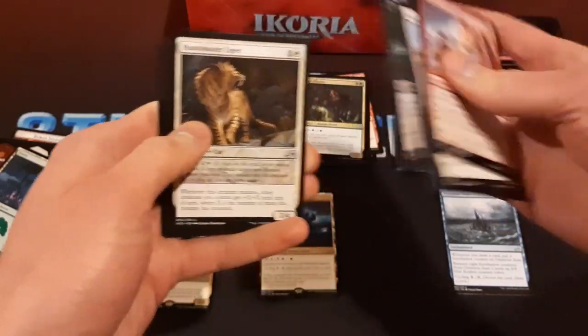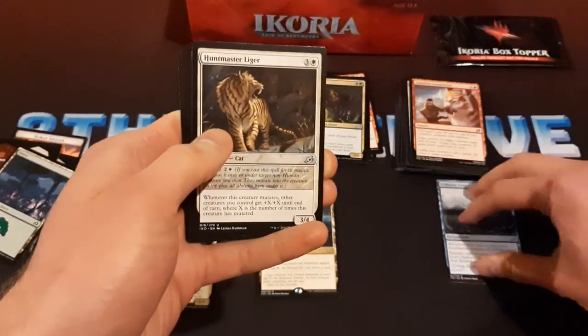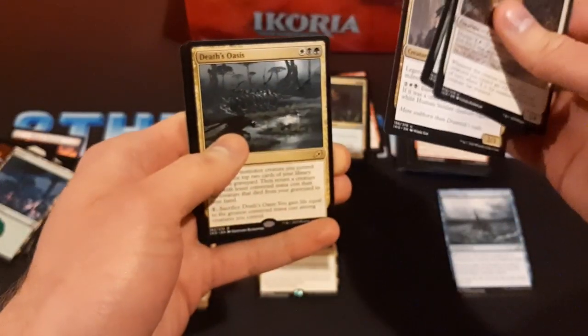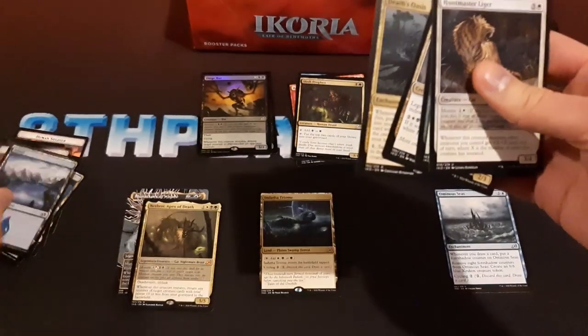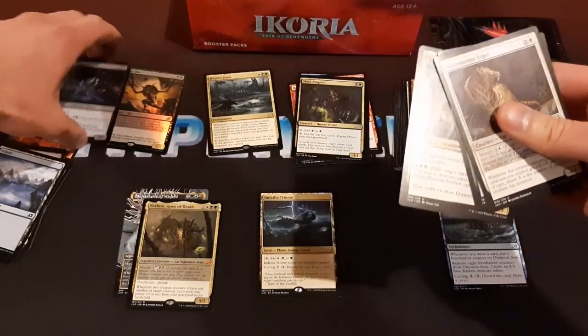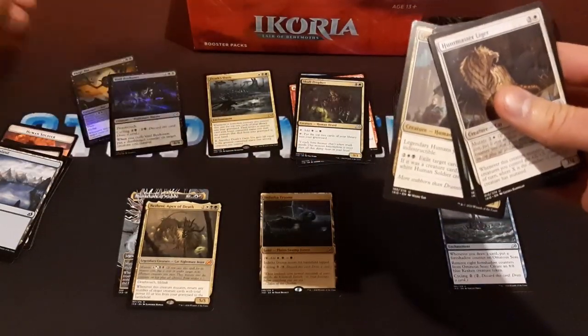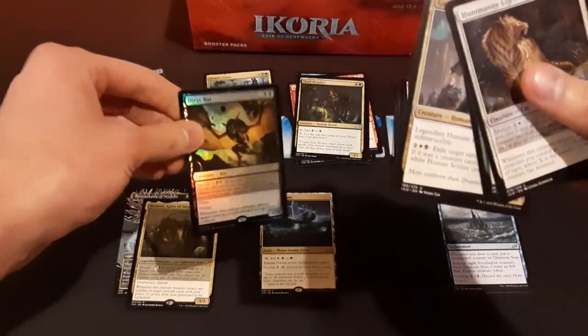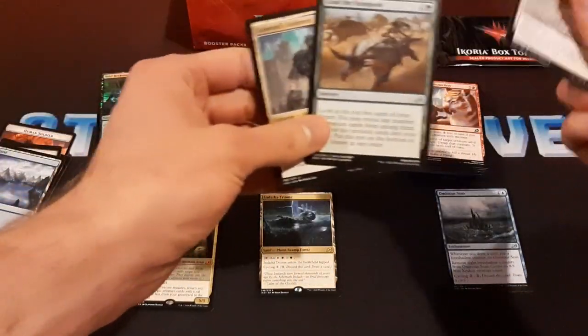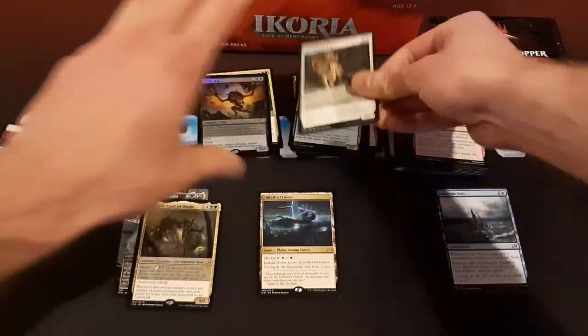I don't think there are any notable commons, so I'm going to skip past the commons. Death's Oasis — our first bulk rare there. And I just noticed this foil that I skipped by. It's a rare foil, the Dirge Bat. That was kind of a bulk rare, but still neat to get a rare foil.